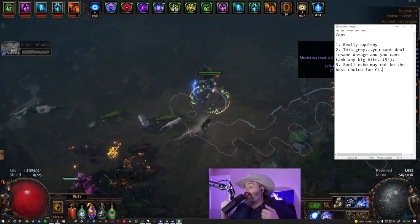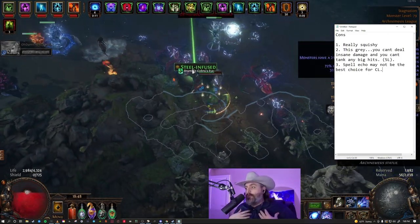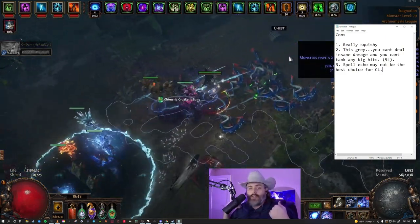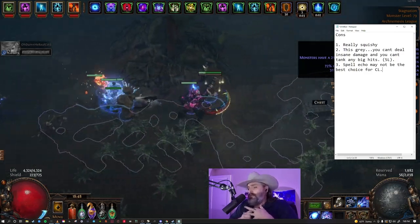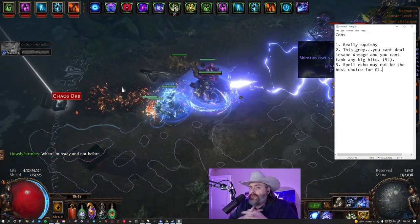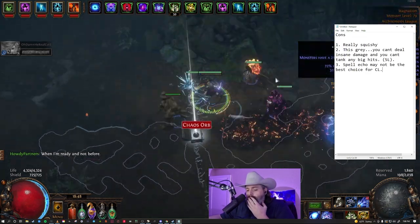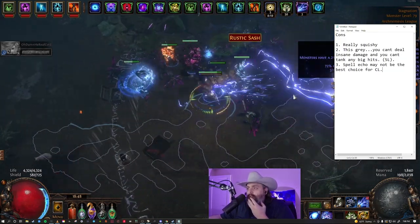Even with 5.5% cast speed it takes several animations just to get into my four intensity stacks. As soon as I deal a lot of damage the aggro comes off the golems and onto me, and I'm forced to Flame Dash away. Because we're running Intensity in the build, when you teleport all your intensity is gone, so you essentially start over. I'm not 100% sure spell echo is truly the way to go — on PoB it offers a really large chunk of damage, but in practice it has issues.